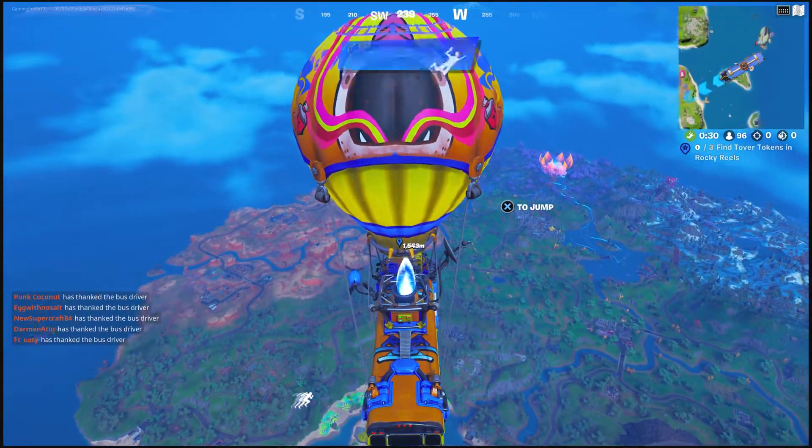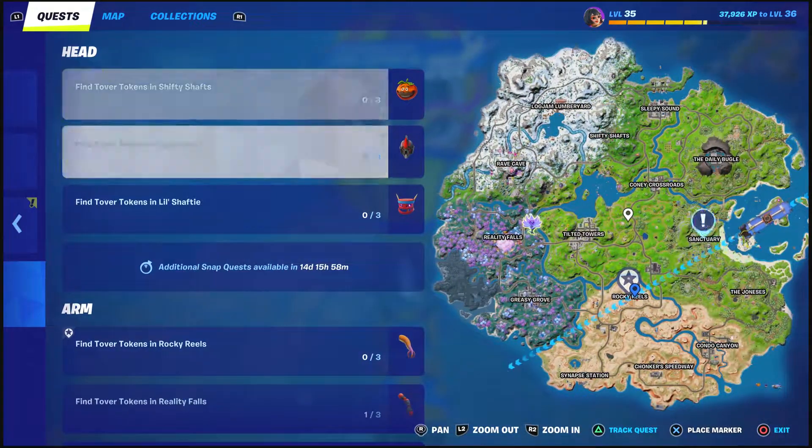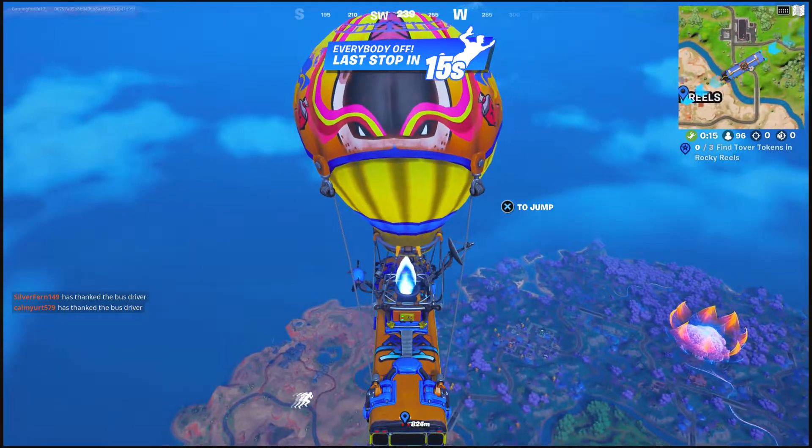What's up everyone, Gaming for Life here, welcome back to Fortnite. We're going to be unlocking more of the Snap style stuff — this is the arms section. We did the heads before, just want to do something different from a different section of the body. Rocket Reels, we're going to jump out right now.